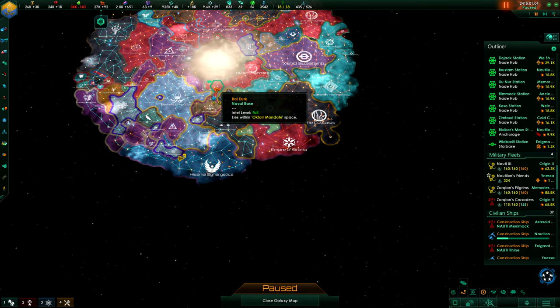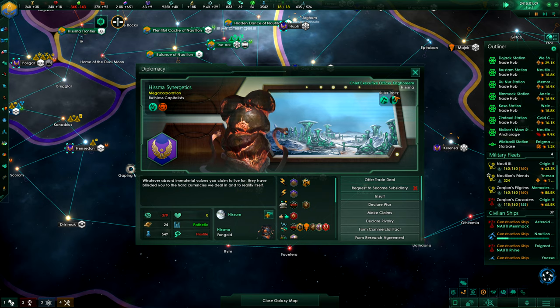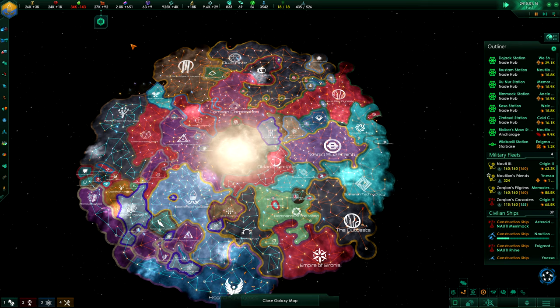How our old enemy is doing — the Hizma Synergetics. They are not doing well at all. The Okla opened up borders, so it's like that. The diplomacy goes well as well — if you have a bit of a fleet, the others are afraid of you and want to have good relations with you.